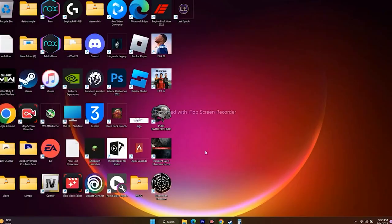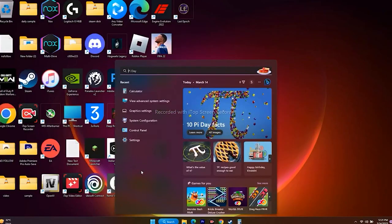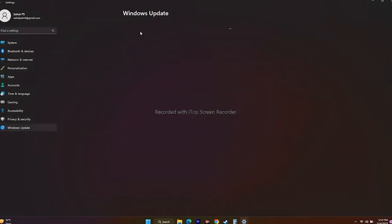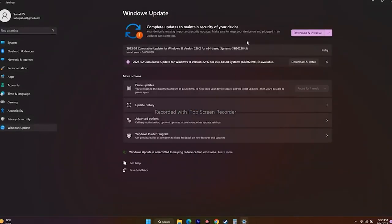Next, update Windows. Go to Settings, then Windows Update at the bottom left. If there are any pending updates, install them to get the latest version of Windows, then try to play the game.